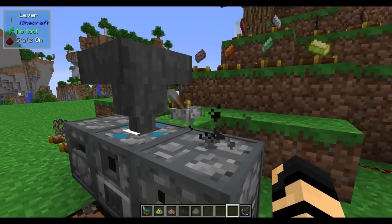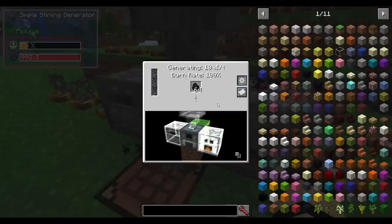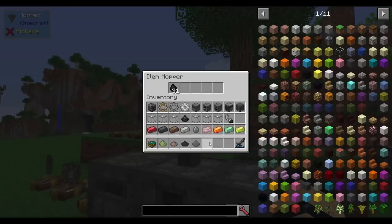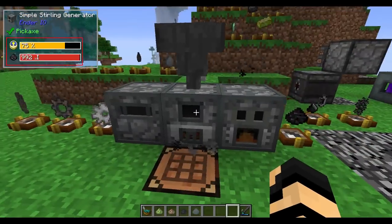Even if you set the top face to none, it will still deposit items in — so you can use normal vanilla mechanics like hoppers to still import things into these machines. The recipes for these simple machines are fairly basic: the simple sterling generator requires a furnace, stone bricks, a simple machine chassis, iron gears, and a piston.